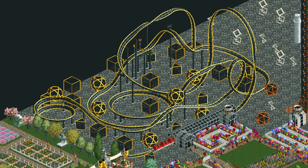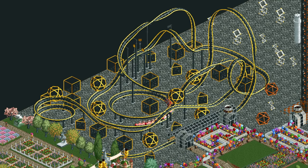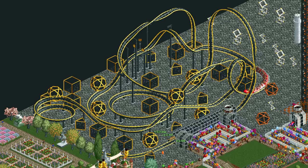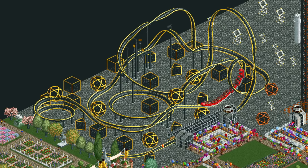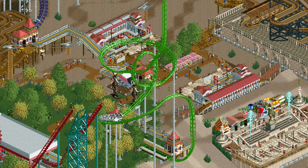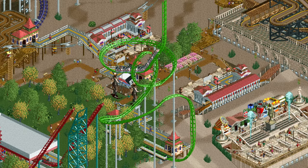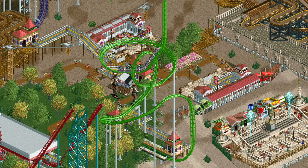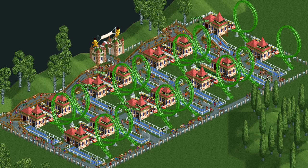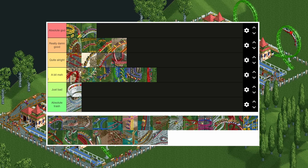Up next is the LIM launched coaster which, as the name suggests, is always launched. This doesn't mean it's particularly good though, as it has a very high intensity rating and a comparatively low excitement rating. Unlike the air-powered coaster, the LIM coaster doesn't get high stats on a very short track, so it will either have low stats or a long track and a low throughput. The only thing that makes it somewhat good is that it can do a good micro coaster design, which puts it near the top of the quite alright tier.